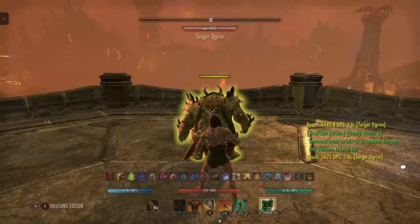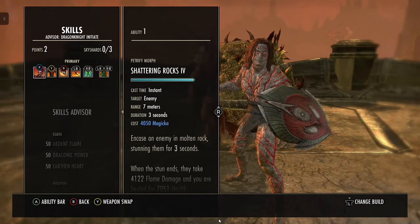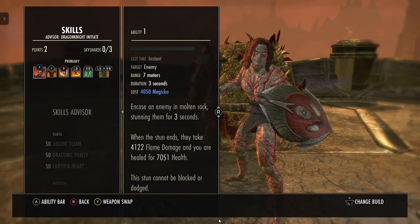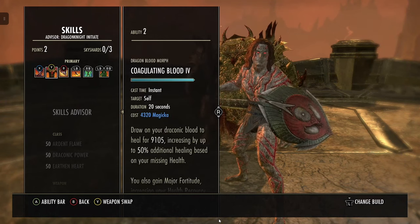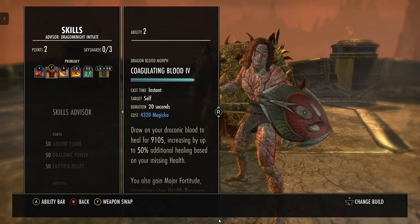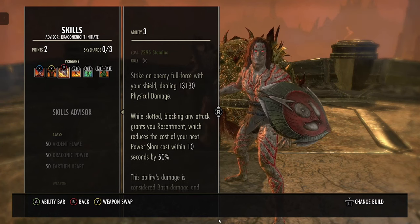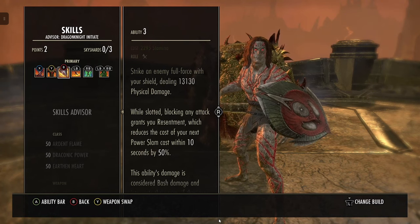The skills have remained the same — I looked at them but I think it's perfect as is. We're running Shattering Rocks, which is your CC — you stun and CC them, and when it ends you get some health back, which is nice. Coagulating Blood is your burst heal or heal over time. Power Slam hits super hard — that's your main spammable, and it also reduces your cost if you block an attack via Resentment. It's considered bash damage.